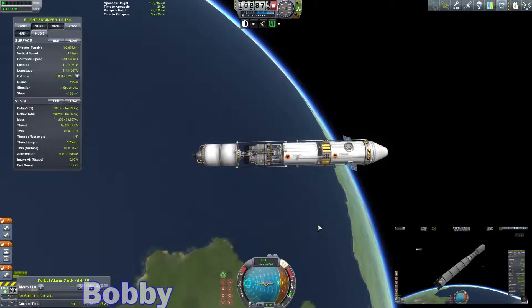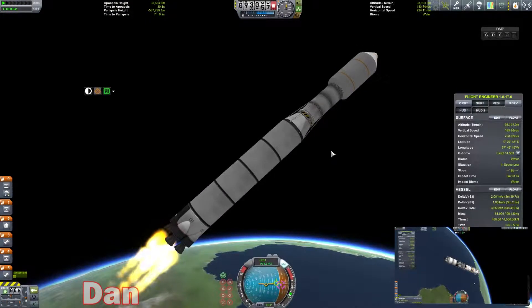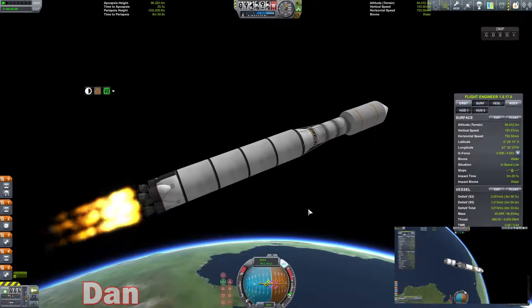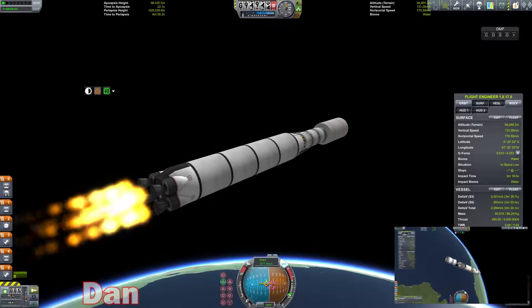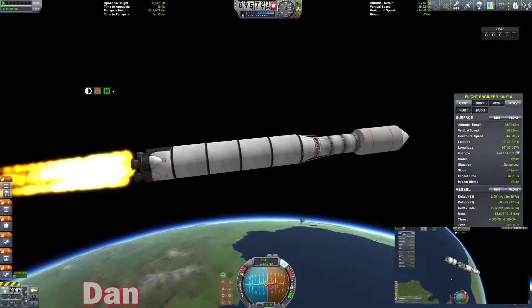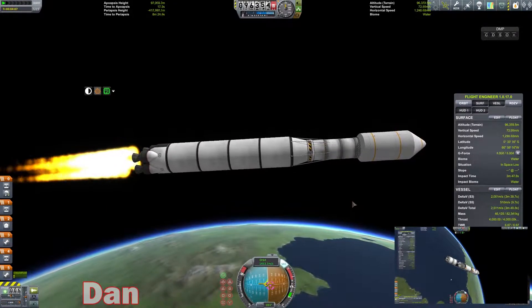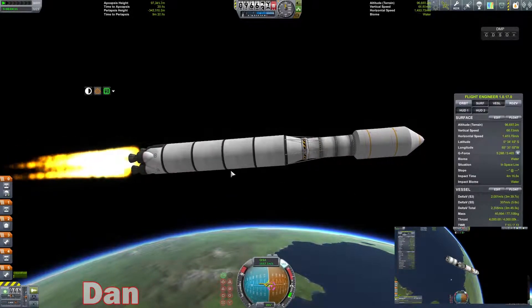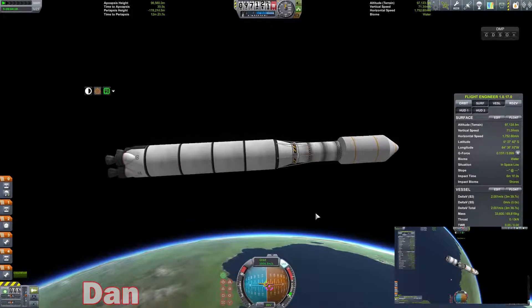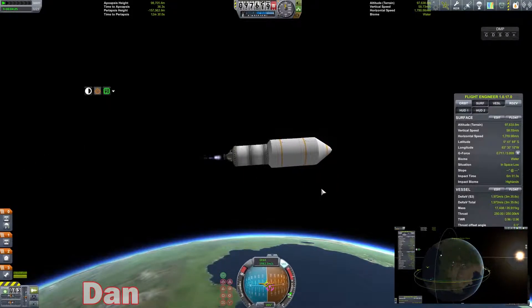Oh jeez, I just lost control of the ship! Hold prograde — actually, don't hold prograde, just get me stable. 20 seconds out from apoapsis — we gotta get this thing in orbit. Very, very little control here. Turn that gimbal down — there we go. Let's stage and fire up that next engine. That's a pretty darn good circular orbit.